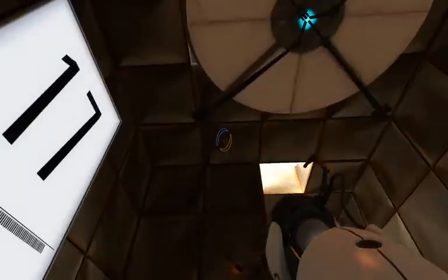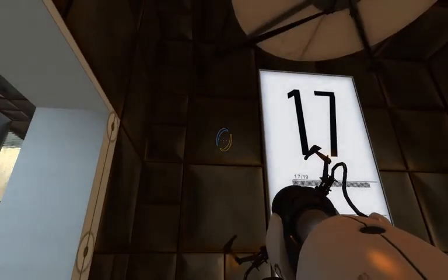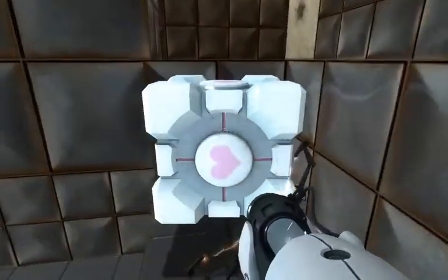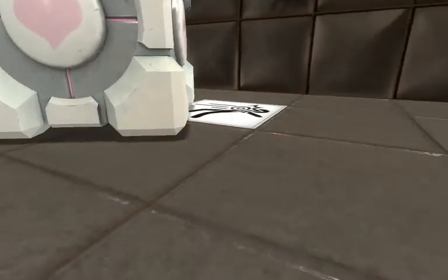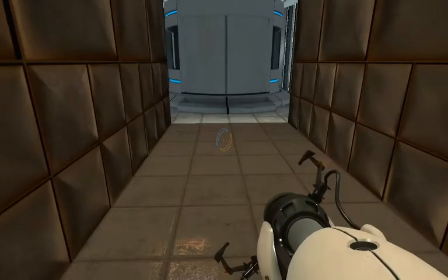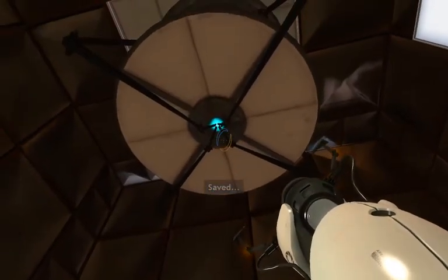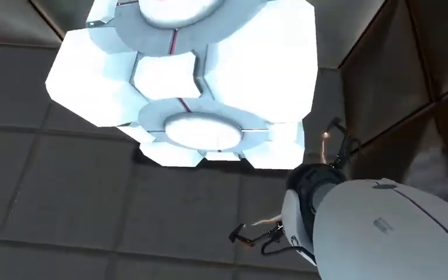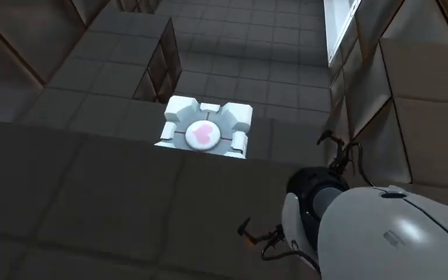What you have to do is first go through this normally — I'll just do that. This weighted companion cube will accompany you through the test chamber, please take care of it. So you just have to go through here normally. I did not expect that to happen.